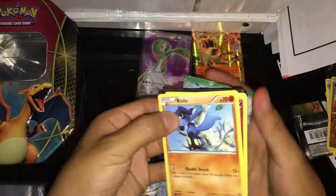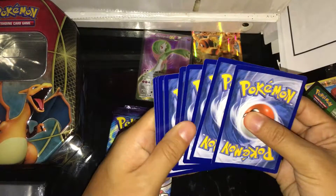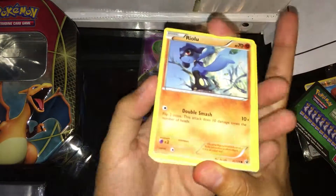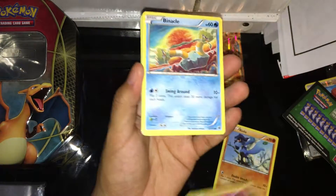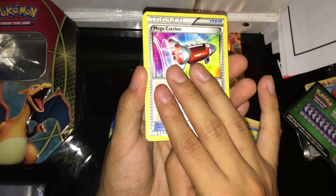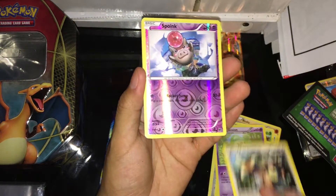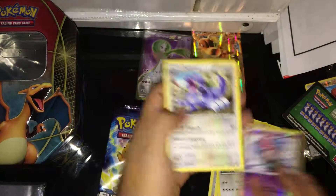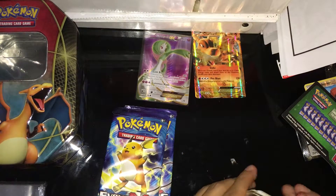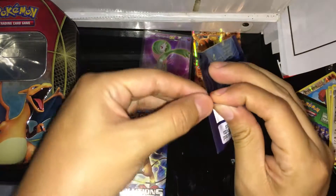I'm probably just gonna do this fast since I'm not getting anything: Ryolu, Snubbull, Binacle, Bronzor, Poké Ball, Pignite, Kangaskhan, Spoink — and nothing. So far one out of two pulls I wanted.